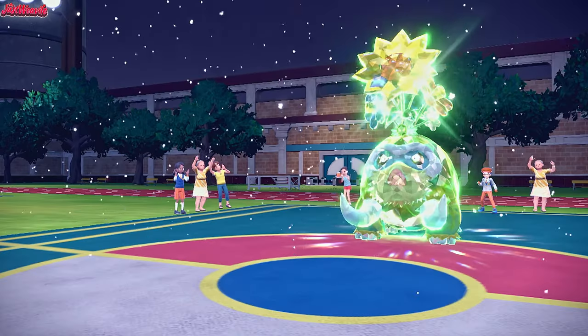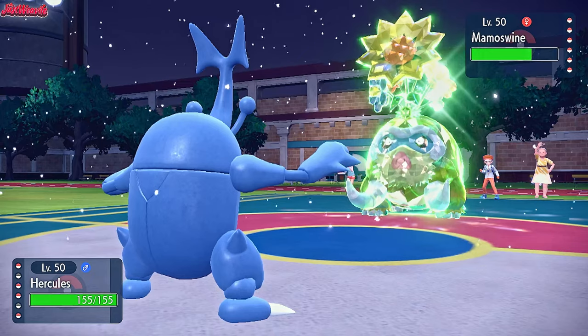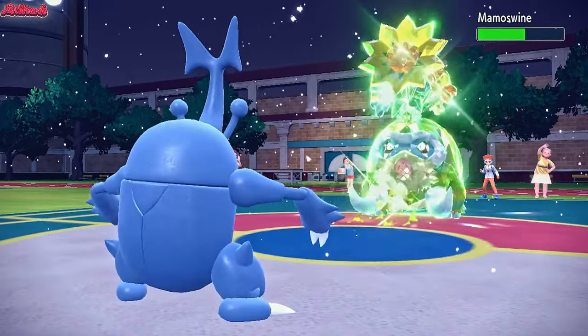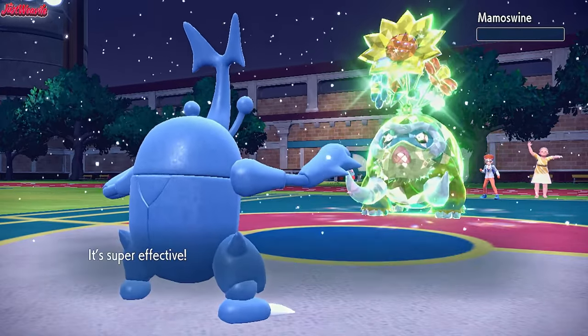I'm leaning towards Heracross now — really leaning towards Heracross now. So we'll go Heracross and go for that Pin Missile. We should outspeed the Mamoswine here, no problem. There we go — we outspeed of course. Loaded dice — this is loaded dice. Heracross comes through and takes out the Mamoswine, which is absolutely fantastic. Heracross came through in the clutch and we're going to get a nice Moxie boost.